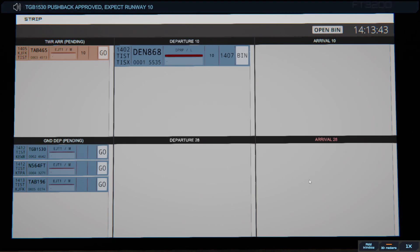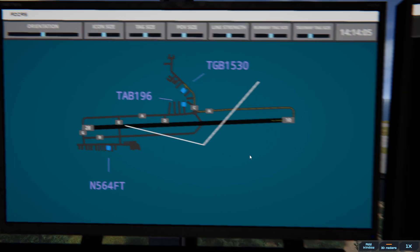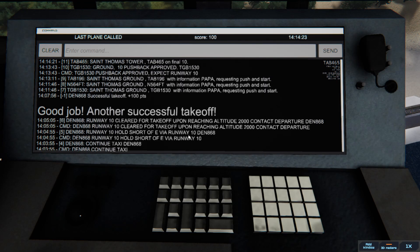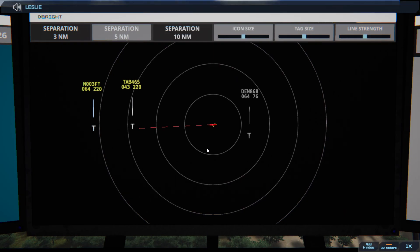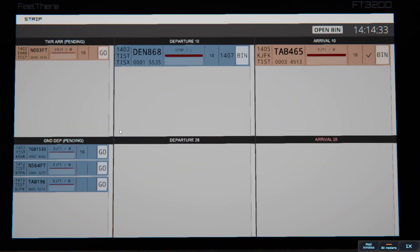Globe 1530, pushback approved, expect runway 10. Runway 10, pushback approved, Globe 1530. St. Thomas Ground, Leslie 1906 with information Papa, requesting push and start. I don't know what this one is — I should have just listened. St. Thomas Tower, Leslie 465 on final 10. Leslie 465, runway 10, cleared to land. Runway 10, cleared to land, Leslie 465.